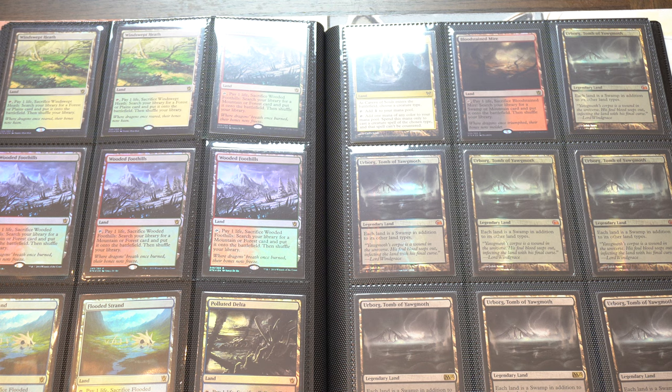There's nothing I cannot trade for out of this binder, and sometimes I trade into Pokemon because this stuff is liquid — everyone wants to get their hands on it. You might not need a fifth Polluted Delta, but you know a friend who does. You may not need a foil Cavern of Souls, but you might want to upgrade. This is the type of stuff you can bring to trade night.